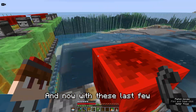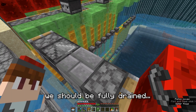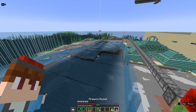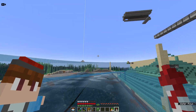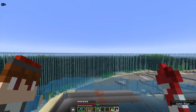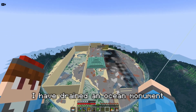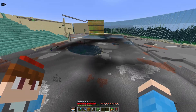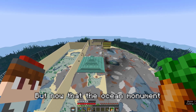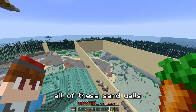With these last few flint and steel activations, it should be fully drained — oh yes it is! The water stays up because there are some source blocks, but when the last source block is gone it all just goes. This is so satisfying! Finally, after three weeks, I have drained an ocean monument. It seems to be lagging a bit and it's dark under here with a bunch of mobs spawning. Now that the ocean monument is fully drained, the last thing I need to do is tear down all of these sand walls.